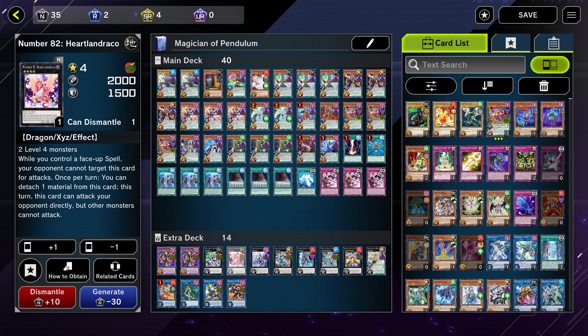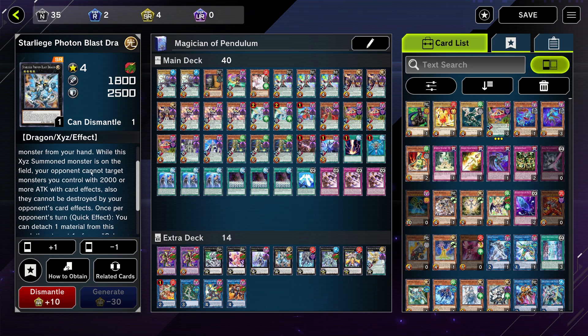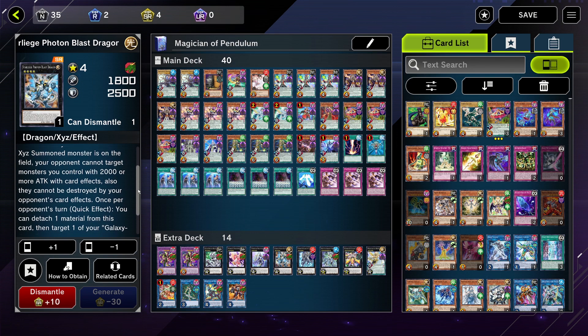I still run Kachi Kochi Dragon because it's a rank four — haven't used it but I have better ones. Number 82 Heartland Draco — I run it because if you control a face-up spell it can't be targeted by attacks. Time Star Magician's effect is kind of crazy — if you control it when it's XYZ summoned, your opponent cannot target monsters with 2000 or more attack with card effects, and they can't be destroyed by card effects either.